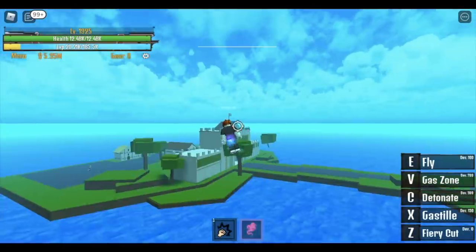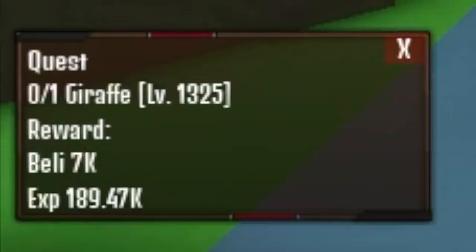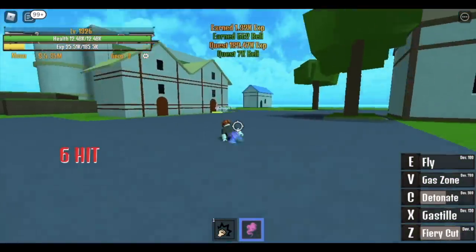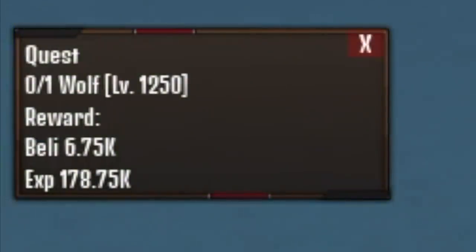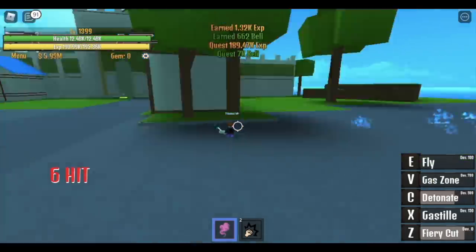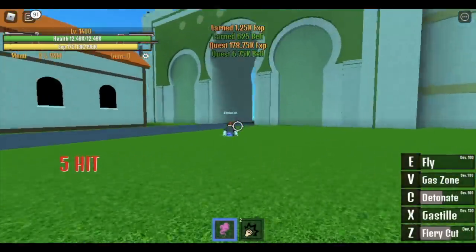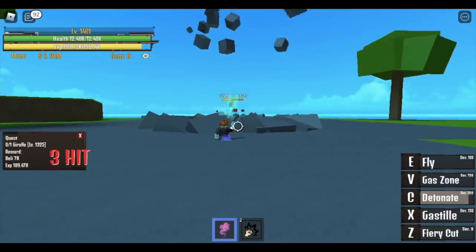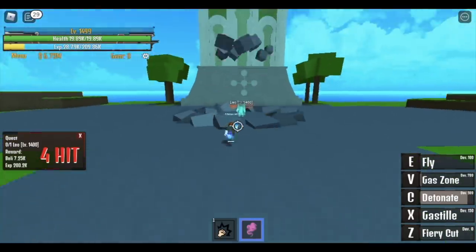After that, we will proceed to our next island, the lobby island. When you reach this level, you can now unlock 2 quests — the giraffe and the wolf. First, defeat the giraffe, and after that you can defeat the wolf. You will do this fast until you reach level 1400. This will be fast because we are doing 2 quests. At 1400, you can defeat Leo. Then go to the giraffe, and then go back to Leo. Do that until you reach level 1500.